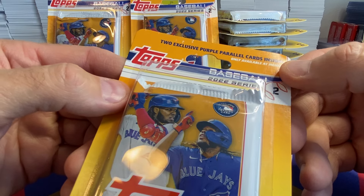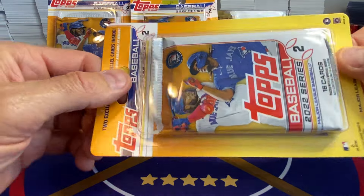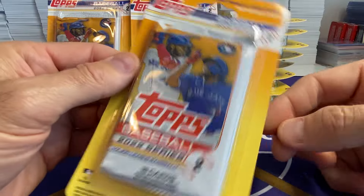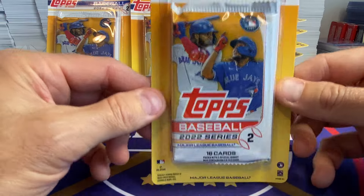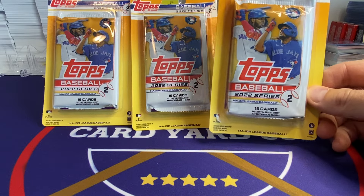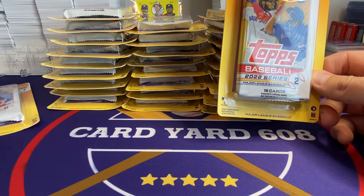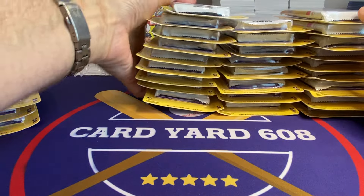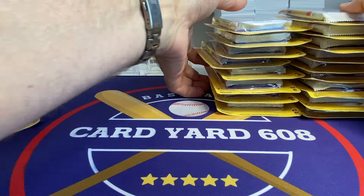There's two purples in each pack and then one retail pack. The purples are floating around loose underneath the pack, and it kind of stinks because they're subject to damage — and also subject to search by pack searchers. I think they were digging these things out of the warehouse and bringing them out to stores recently. I got these at a sale.